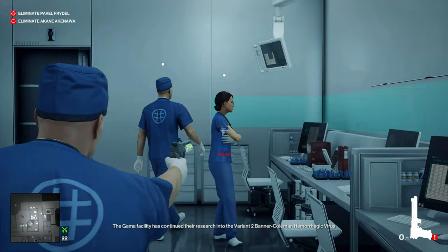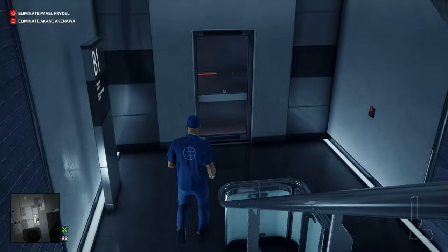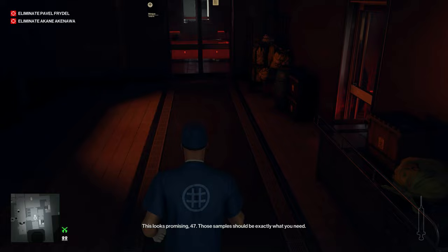Now let's run downstairs to the morgue and we'll grab the syringes that we need. They're right in here where we usually poison the stem cells. Once we have those we can run back upstairs.